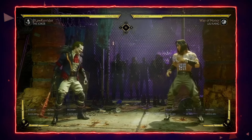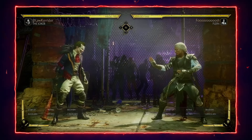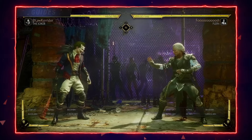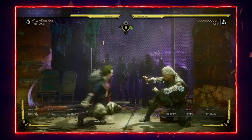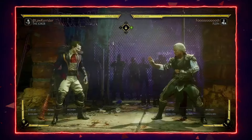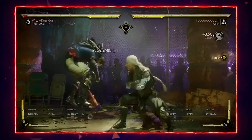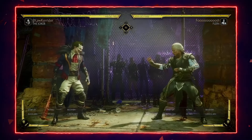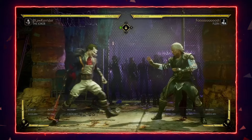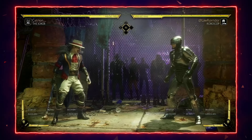If your character doesn't have a fast reversal, your best option is to flawless block it. There are different scenarios: usually on 4-1-4 or down-4, they place Jack in the Box far back. For the down-4 setup, you just dash up and either get the flawless block punish with a jab or, if you have a fast reversal, get the reversal punish. That's important because a lot of Joker players use this. For 4-1-4, it's minus 10 on flawless block, but not all jabs reach, so be careful.